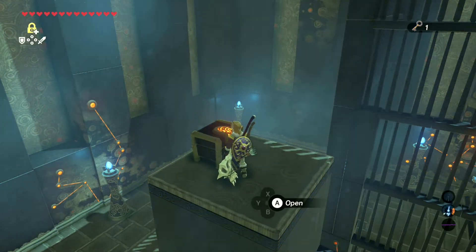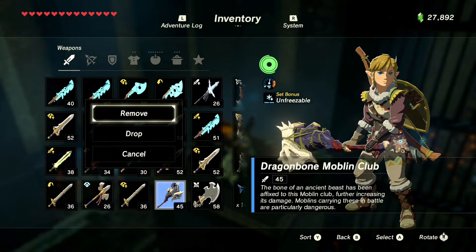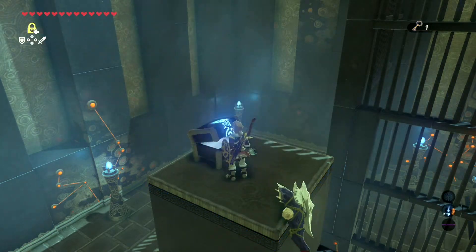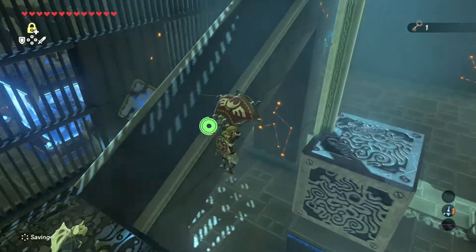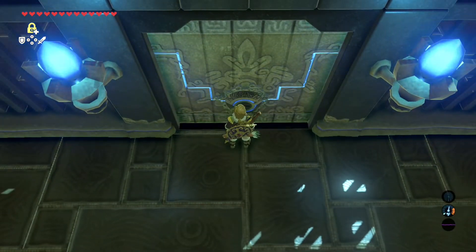Broadsword — yeah, we'll take it. I like one-handed swords, ones with decent power anyways. Alright, come down here. Open the door, get your orb, get out.